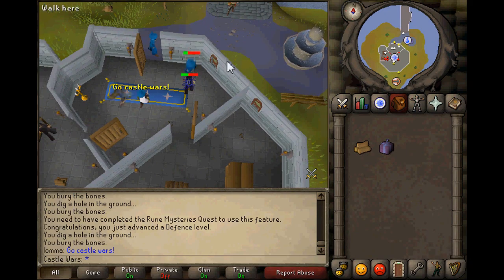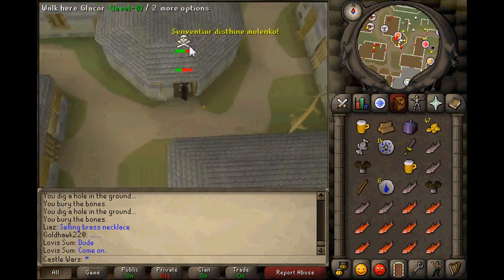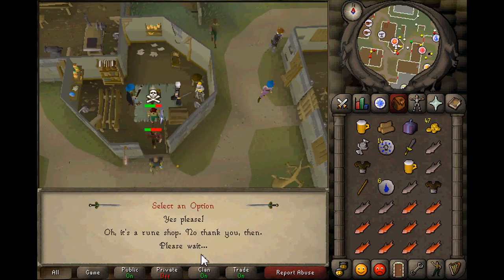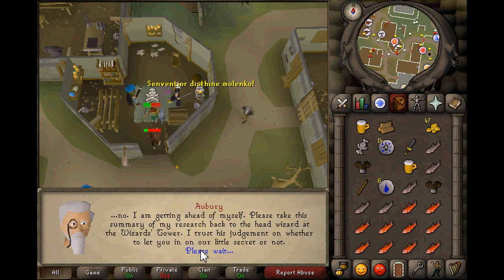After you die, you have to run all the way to Varrock — it's another bit of a run, and as you can see I picked up some random stuff along the way. You talk to Aubury in the rune shop and then die again to go back to Lumbridge.